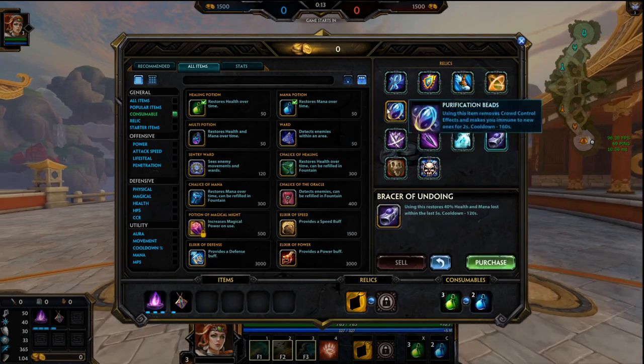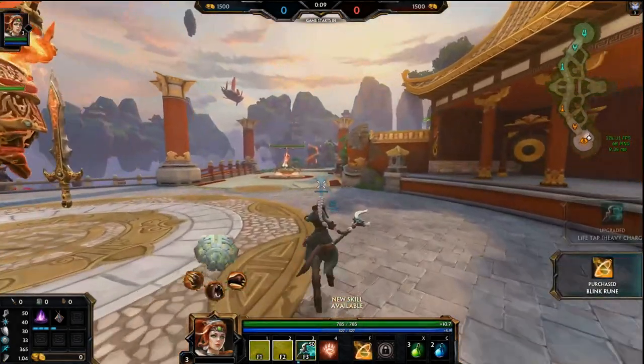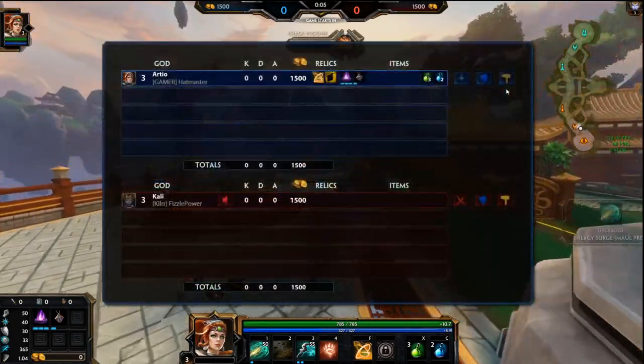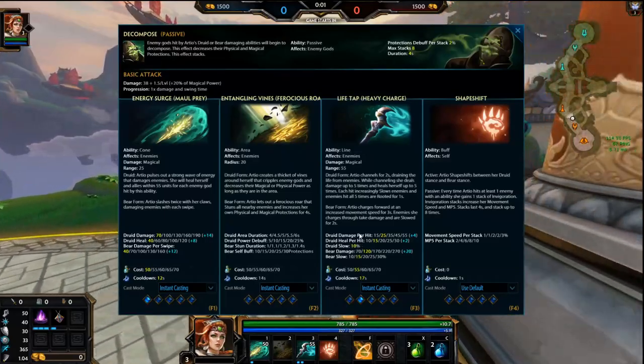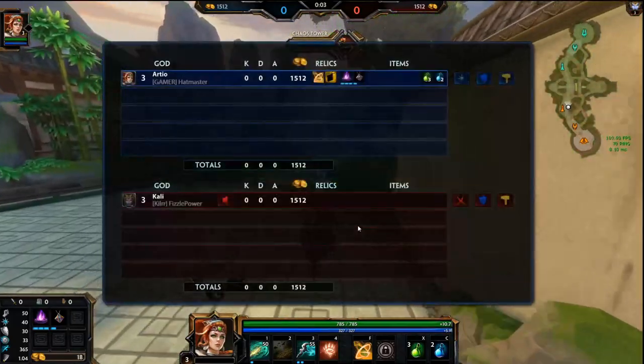Let's also go Blink. I'm gonna try to do well in the early and we should be able to fight throughout the entire game. Keep in mind she can stun us out of our 3 and Root stance, so we want to stay out of range of her whenever we use that.